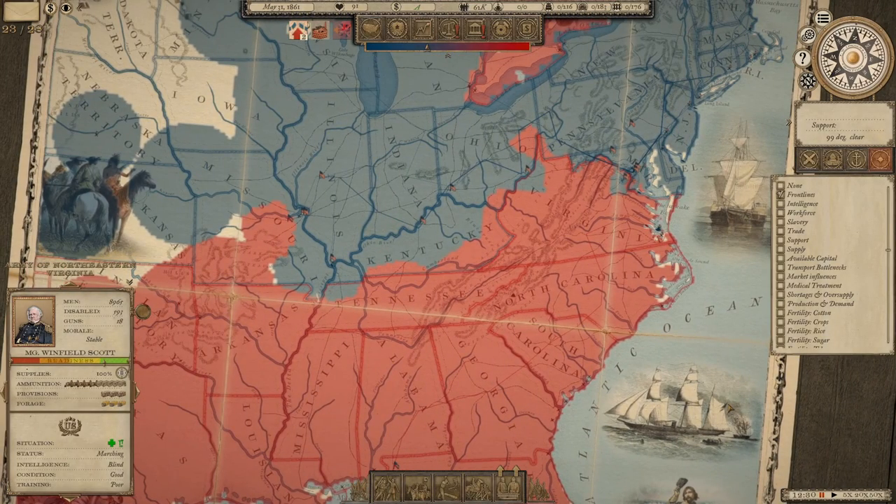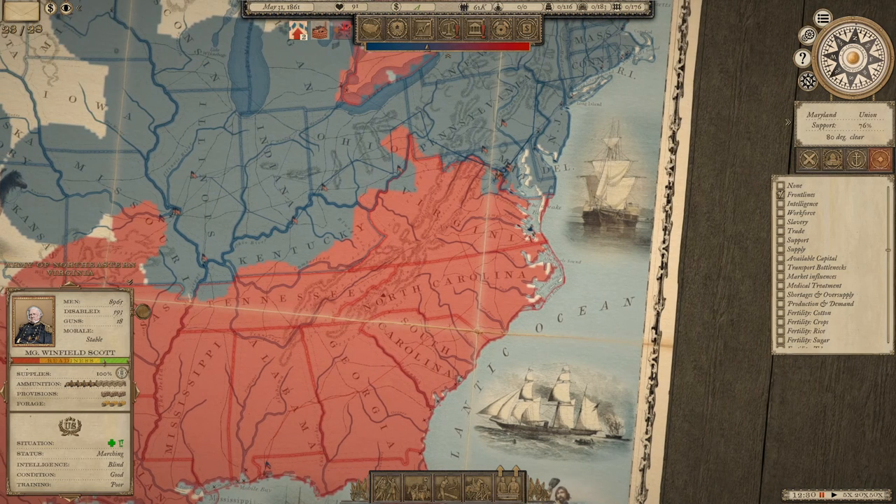Welcome back, folks, to another episode of Grand Tactician: The Civil War. This is episode four of my Union campaign playthrough, and we've just fought our first battle, the Battle of Manassas — or Battle of Bull Run, as the North would call it.